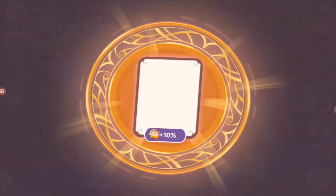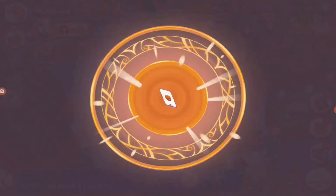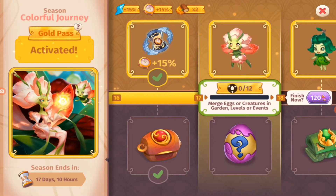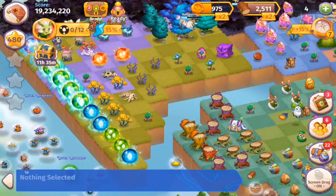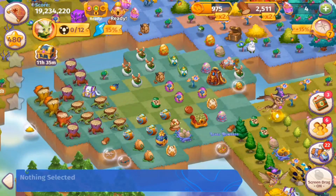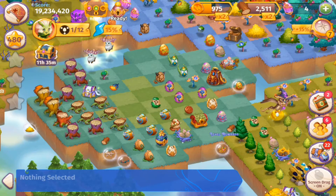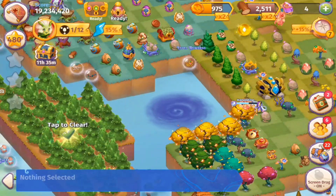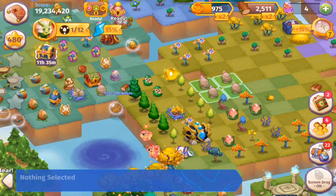Next we have to merge eggs and creatures 12 times. So let's see if we can do that. Let's see what creatures we can merge. We can start with a deer egg — there we got two, but that's one merge. We've got two whelps, perhaps they're not called whelps in Merch Magic. We can try for the golem.